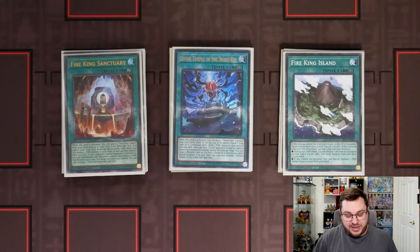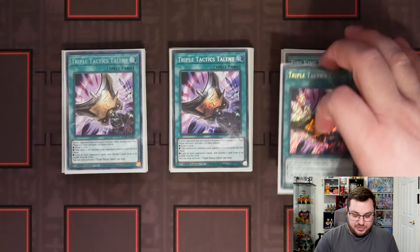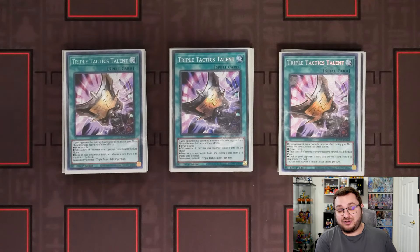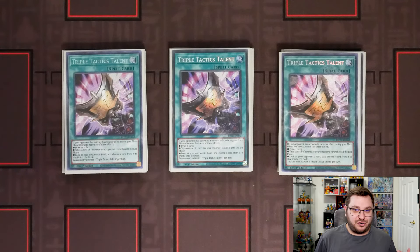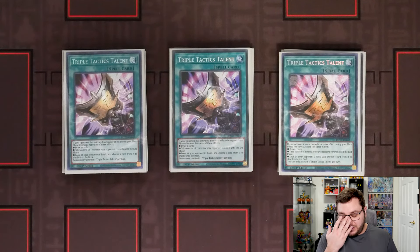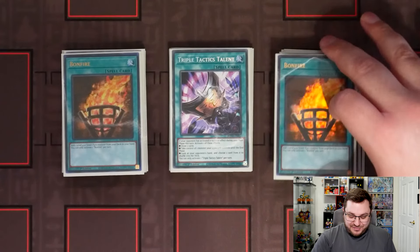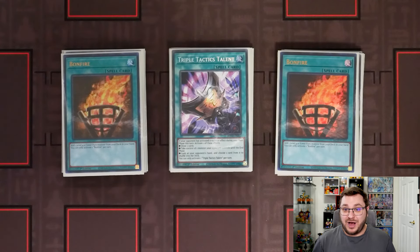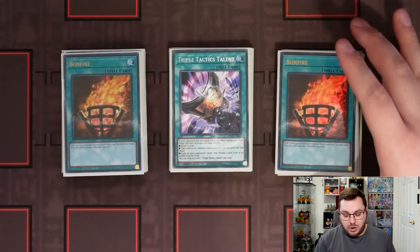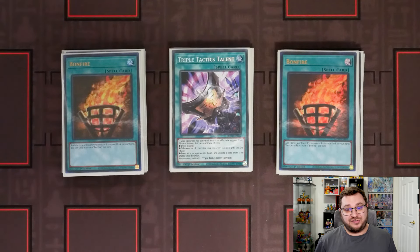We are only on one Sanctuary and one Island — very minimal Fire King package, no need to go in depth on those. Going into generics, we have three Triple Tactics Talons. We are in a very heavy hand trap format and also a format where your opponent is going to activate monster effects on your turn anyway — stuff like Promethean Princess, Ambly Whale, IP, SPS, Flamberge — so there are just so many different things that make Talons live that you're crazy if you're not playing three. We only have two Bonfire unfortunately; I haven't yet been able to pick up my third copy but I'm picking one up tomorrow. This is obviously a card you play three of.